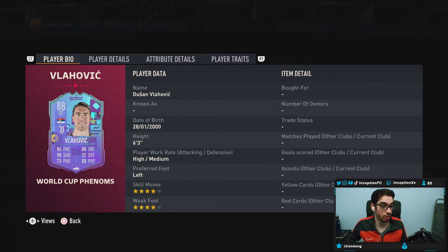It is going to be for the new Vlahovic card. With this bad boy in game, we're taking a look at someone who is 6'3", high medium work rates, left-footed, 4-star skills, 4-star weak foot.